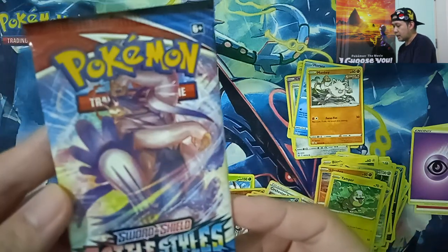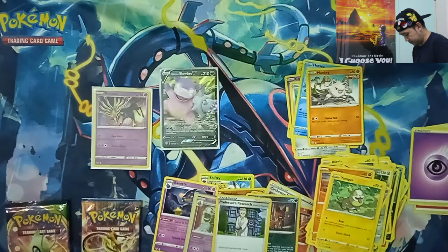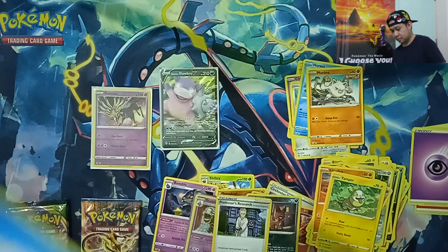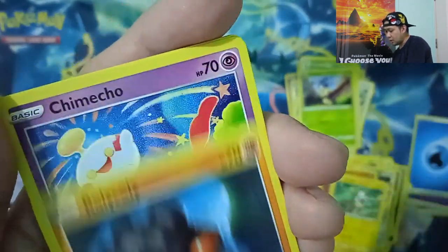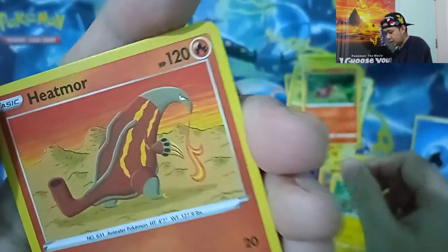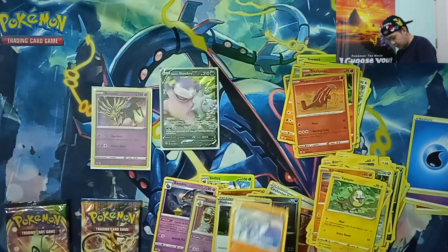Next pack — another Battle Styles. Code card, 1, 2, 3. Let's guess Fire — it's Water. We have Bofalan, Level Ball trainer, Spewpa, Blipbug, Rolliecoli, Chimecho, Onix, Sisley Pib, Reverse Holographic Heatmor, and Min Xiao Rapid Strike — Regular Rare.